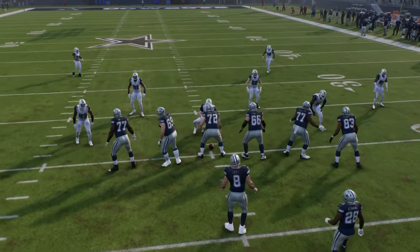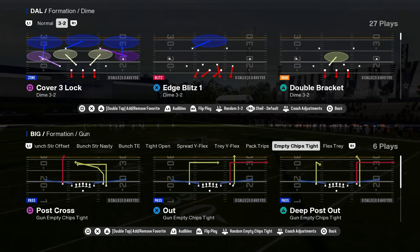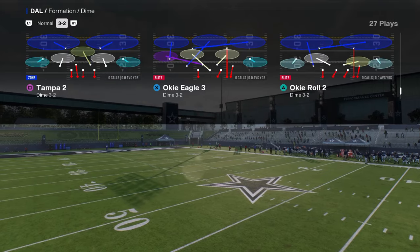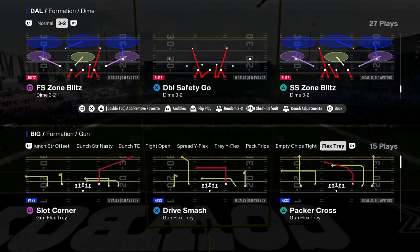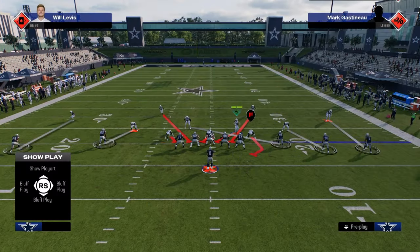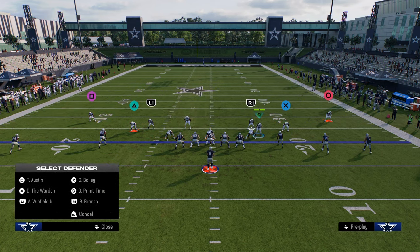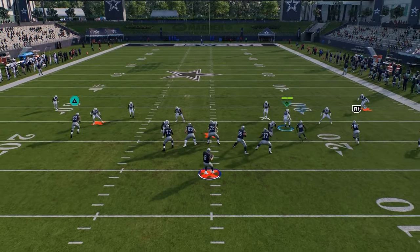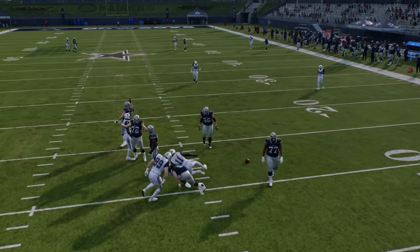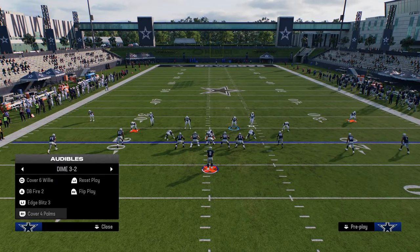The next formation I get asked about every year is some form of five wide. The easiest way to stop five wide consistently is through sending good pressure so they have to actually block somebody, and then taking away the seams. A simple send-four shell: hard flat the slot corner, inside corner that guy, and play a full Cover 4 shade underneath. You get good pressure, you can lurk the middle, and most importantly you defend the seam streaks. If you can defend the seam streaks, you can play defense against five wide.